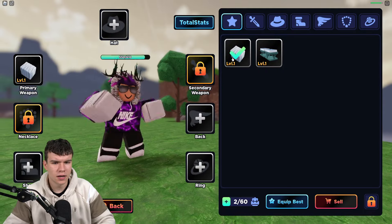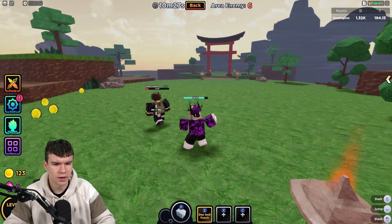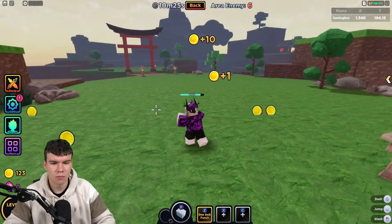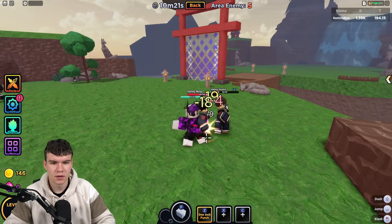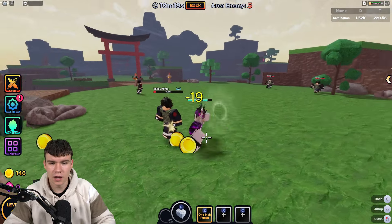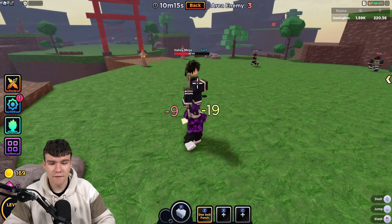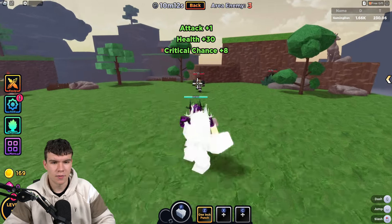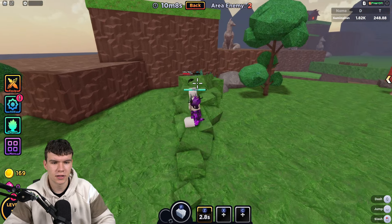Do we have a weapon right now? Beginner boots, beginner gloves. The gloves are our primary weapon. I didn't expect another round of these things — I kind of want to see what's in my inventory, but I feel like I might die. We've just leveled up. We've got some extra attack, health, and critical chance, which is brilliant.